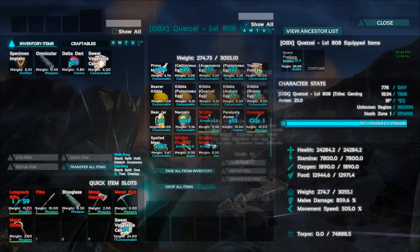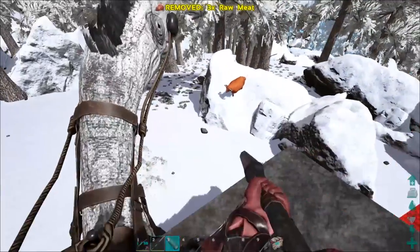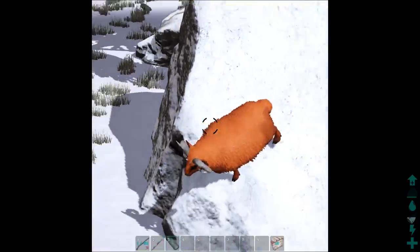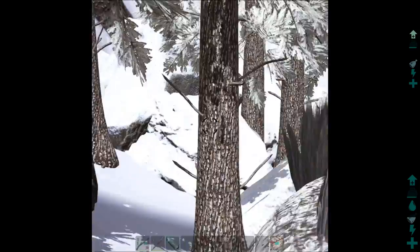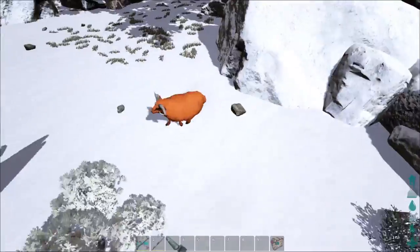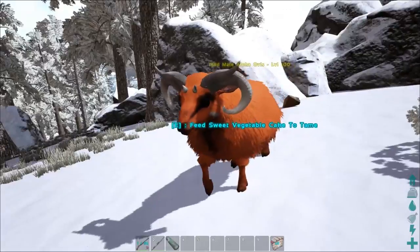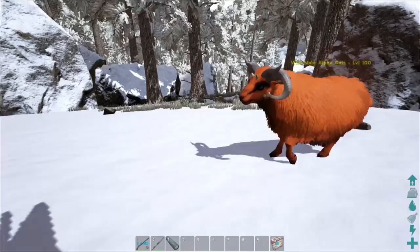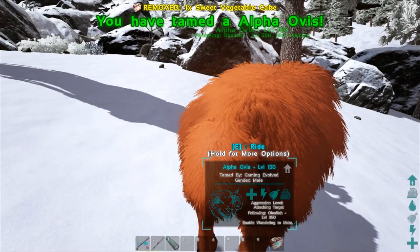Another sheep has been spotted — it's an alpha male Ovis, level 100! These things are so cool. It's an orange color, which is really neat. It took three of us searching for quite a while to find one. I already have the veggie cakes ready. Now we've got a new sheep — let's look at the stats.